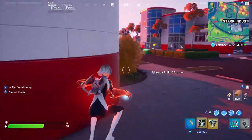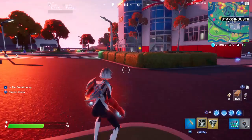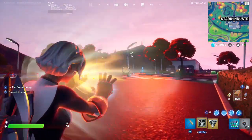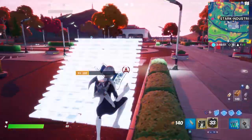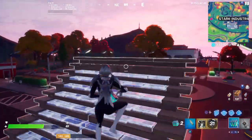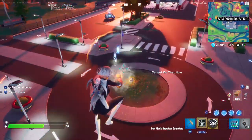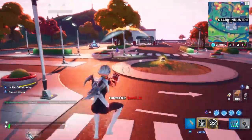If you ever want to just mess around with the mythics in a non-sweaty game, just go into Battle Lab. You can shoot them and they do the same things. Of course, if you die you drop them, but if you want to fight against bots without doing a bot lobby, you can do so. Oh my god, they're beaming me, I'm going to die!